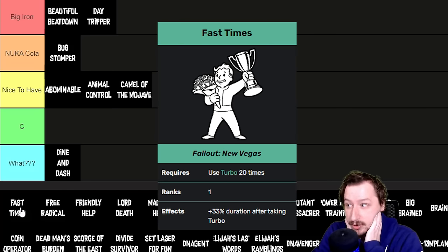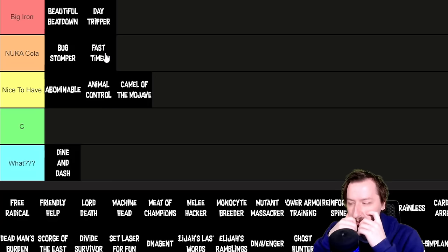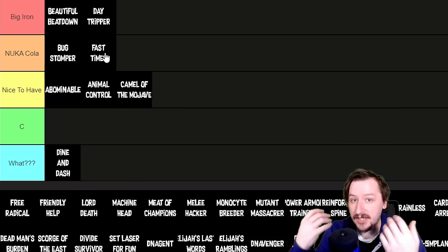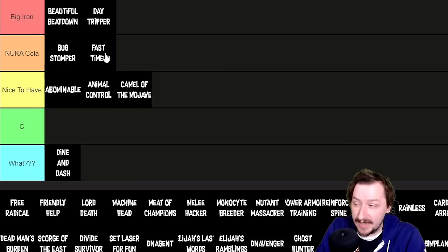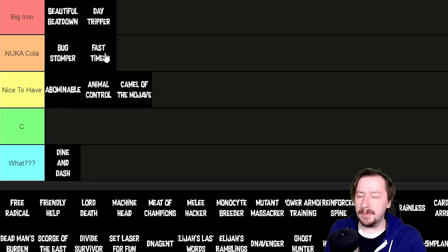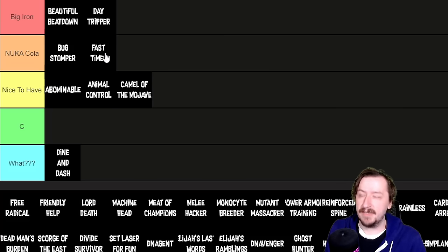Fast Times requires using 20 Turbo and gives you 50% more duration on Turbo. That's really good, but I'm putting it in the Nuka-Cola tier because there's not a lot of Turbo around the map. You can buy some from vendors or get the recipe to craft it, which makes it easier. Having more Turbo stacks is incredibly strong, but by the time I have Implant GRX I'm usually not using Turbo anymore. If you can get it early, it could move up to Big Iron.